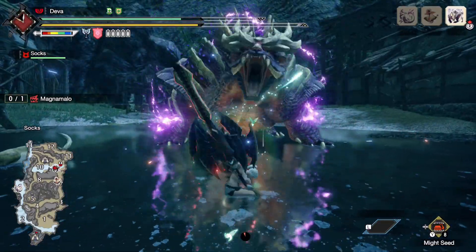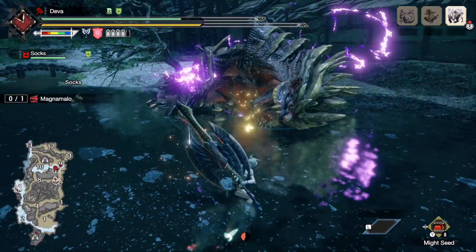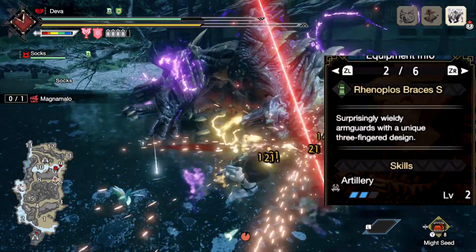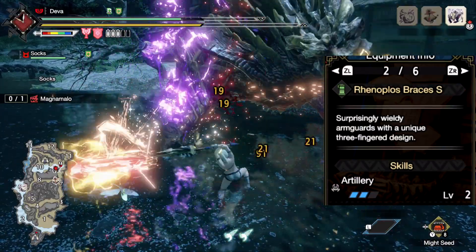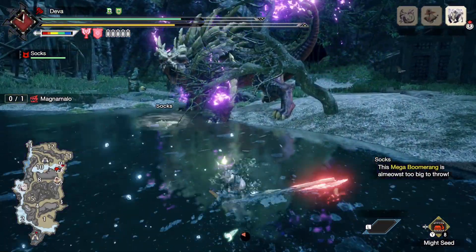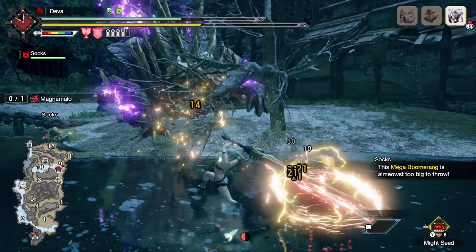You can even use Load Shells in case you want to charge up phials quicker, but you really don't need that on a pure Savage Axe build. In case you want a hybrid build, just swap out the Rathalos arm for the Rhenoplos and exchange the 3 Attack for 3 Artillery, which is totally worth it since you plan to use AEDs — therefore half your damage will be phial-related. You basically drop 5% attack for 30% more phial damage.